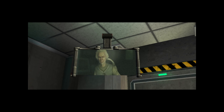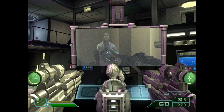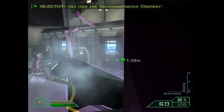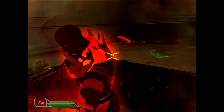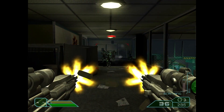I followed the directions of Dr. Cray and the floating dead bodies until I finally reached Dr. Cray's lab. After protecting him and doing a few things to prepare for the cure, it was time to rid the virus from my body. I stepped into the chamber and was ready. But the Illuminati attacked and killed Dr. Cray before the cure could be injected. With no cure, there was only one thing left to do — keep making my way deeper into the facility and end this.